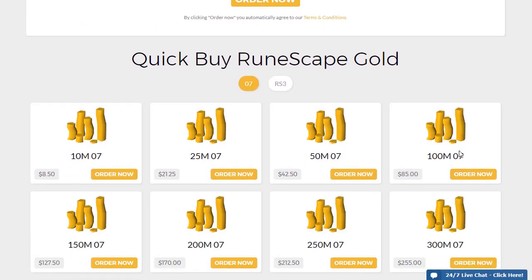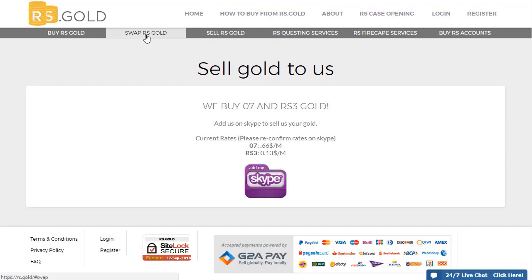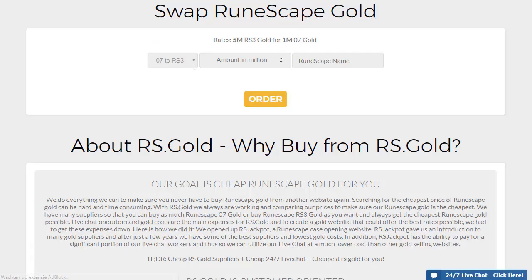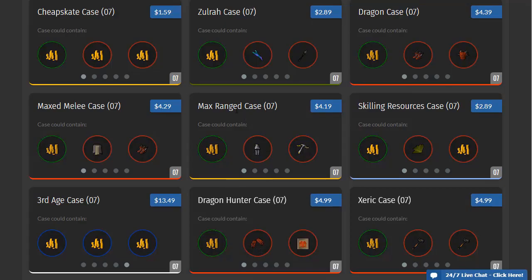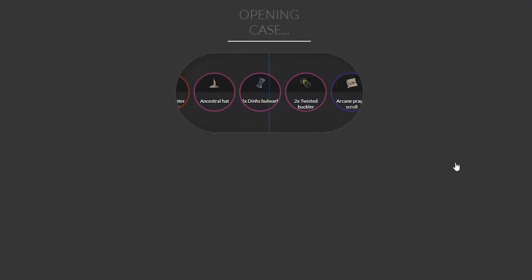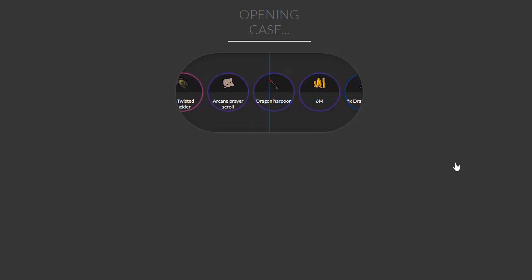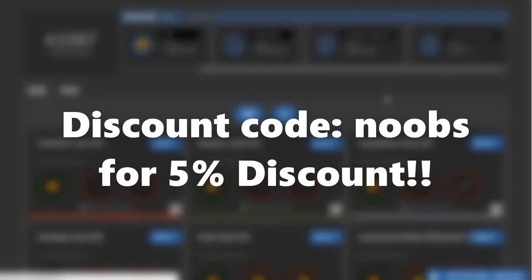If you are looking to buy, sell or swap Runescape GP, check out RS.gold. They give you the best rates at a very fast respawn time. Their customer service is also very friendly and is there for you 24-7. Their company also hosts RS Jackpot which is a case opening website where you can earn some fast Old School RS or Runescape 3 items. You can use the coupon code NOOBS for a 5% discount, so definitely make sure to do that.